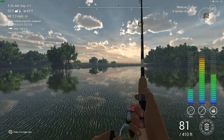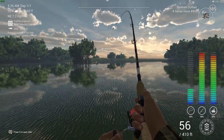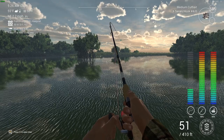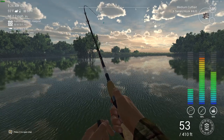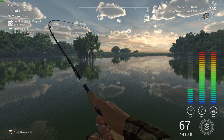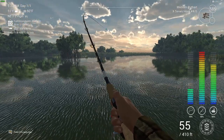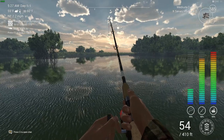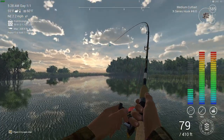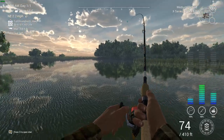Medium cut bait and shiners both work quite well for red drum. The medium cut bait is quite cheap, and the shiners are pretty cheap too. A big tip for new players: always try and use barbless hooks. I'm using an X-Series hash 4 hook — it doesn't have to be X-Series, as long as it's a hash 4. With barbless hooks you get an extra 10% XP, which is going to help you level up a little bit quicker.